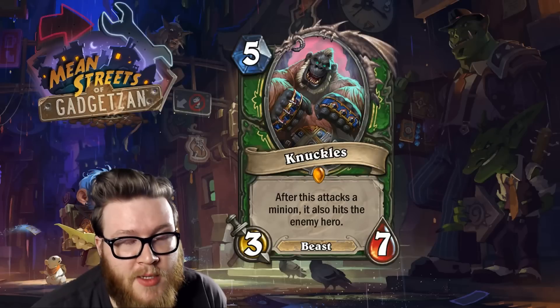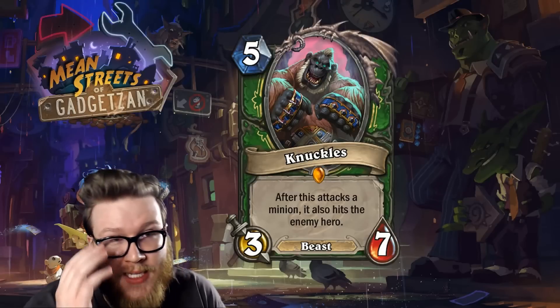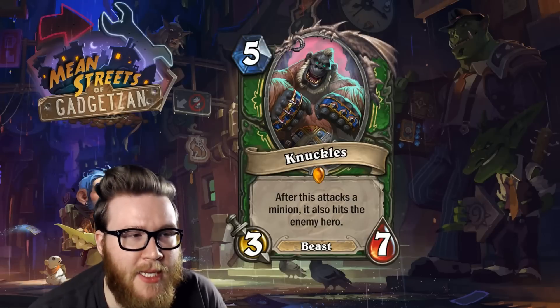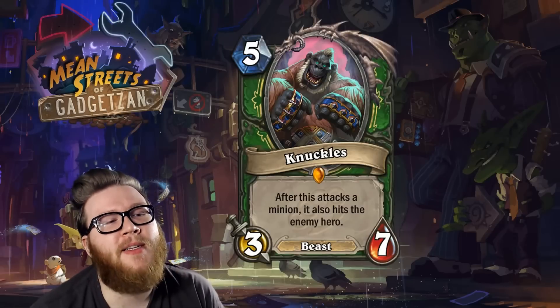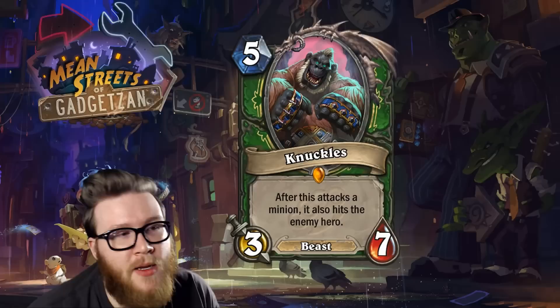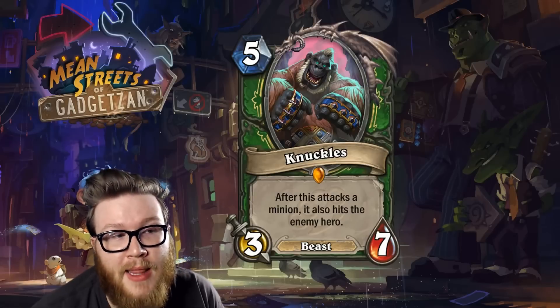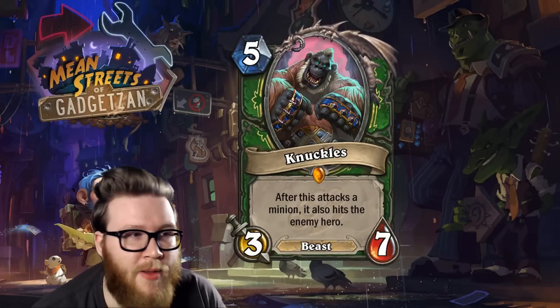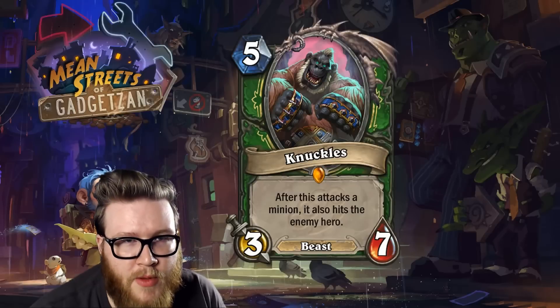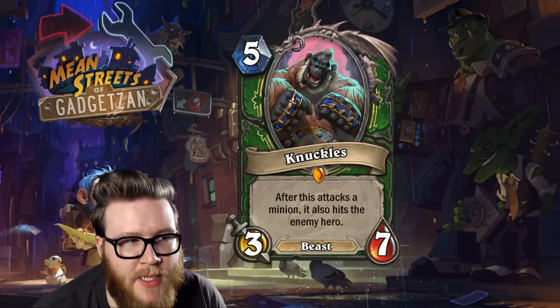Even as a five-nine: first off great stats for its cost. If you're trading into five-health stuff and also doing five damage to the enemy hero, that's going to add up really quickly. But a minion like this might only get to attack once, which means a total of five damage — kind of like bundling in a Kill Command. The problem is the effect only triggers when it attacks a minion, not when it counter-attacks, so you have to play it out and let your opponent deal with it.